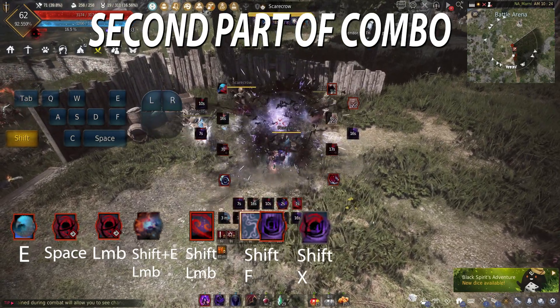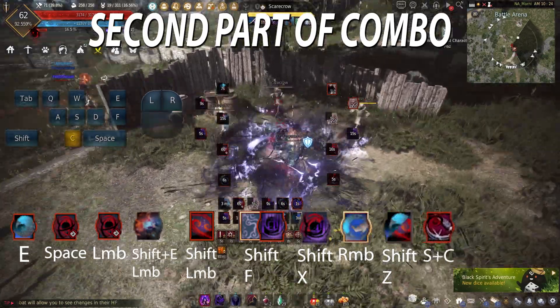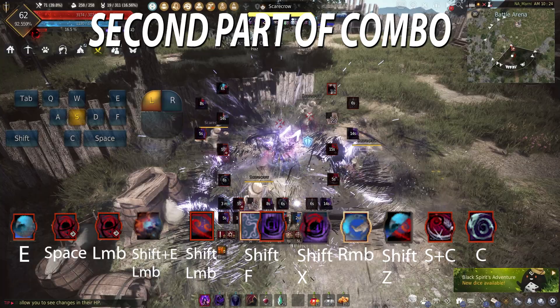Then follow it up with Midnight Stinger and continue back with Gathering Eruption cancel into Shadow Ignition into Beat Kick into Engulfing Shadow, then Backslash into Violation, and finish it off with Dark Flame. That's the full combo of my Version 2 Succession PvE.